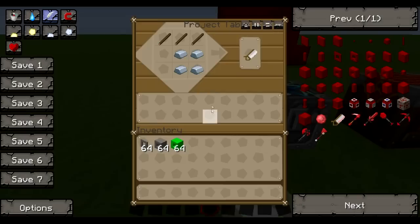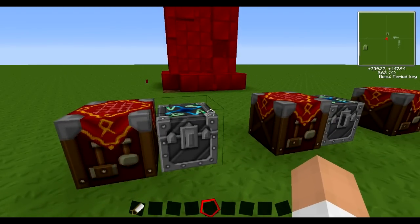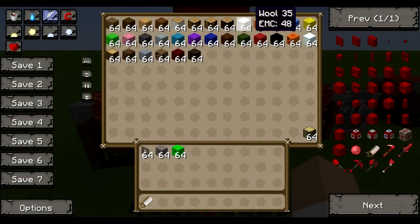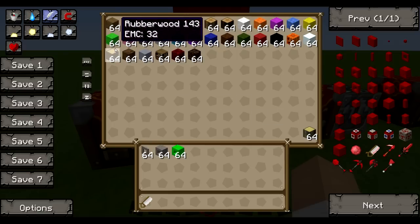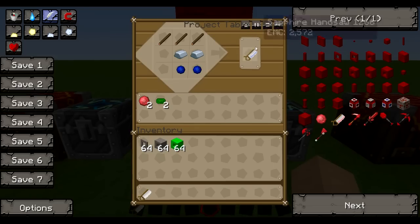In the project table we have the iron handsaw, which is the cheapest and therefore the worst - it can cut up the least amount of things. Here's everything it cuts: about half are wool and the other half are wood. It can cut up wood, wool, pumpkin, snow, and rubber wood. Interestingly, it can cut up one type of rubber wood but not the IC2 type. Basically it can cut anything soft like clay, sand, or organic materials like pumpkins and snow.